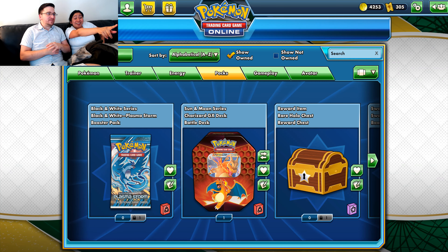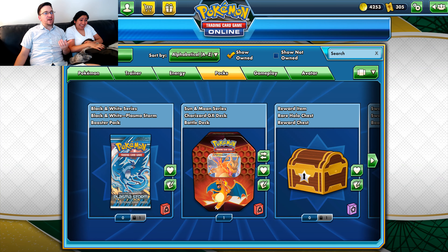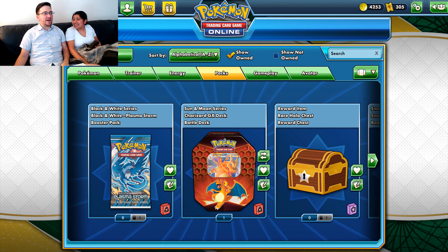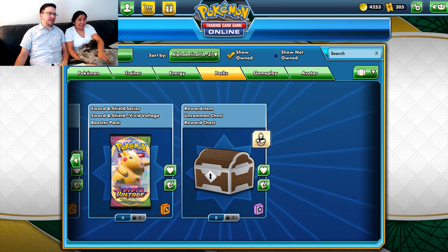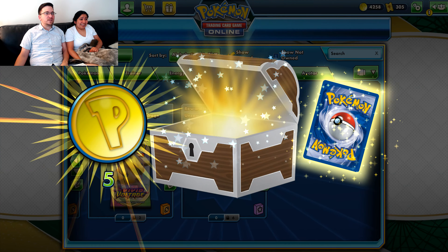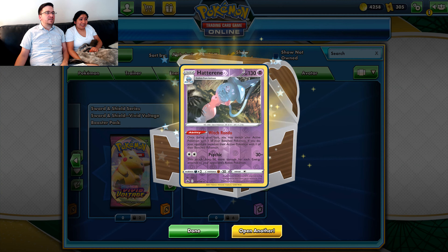There is gold right there — the gold chest! It's like going to a thrift shop or a garage sale, seeing if you can find something really rare and valuable. That's what we're going to do right now, and we're going to start by just opening up these random common chests. Let's get them taken care of here and see if we get anything worthwhile.